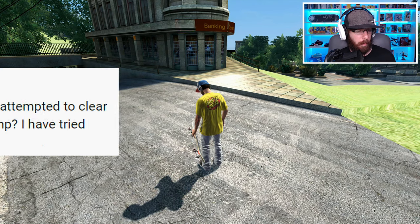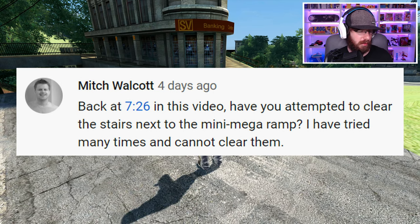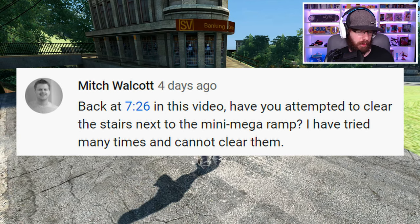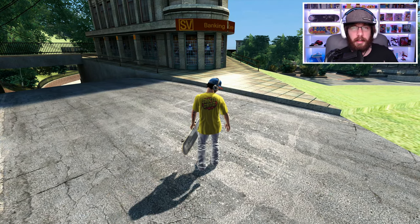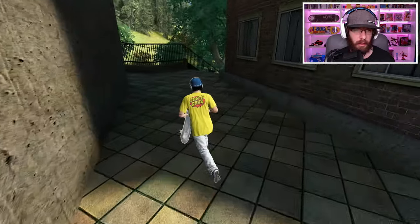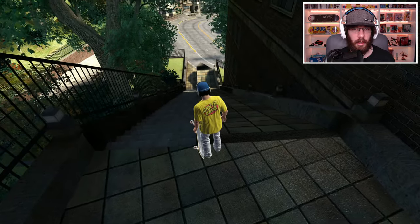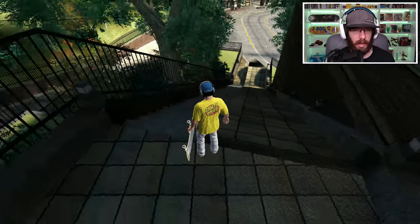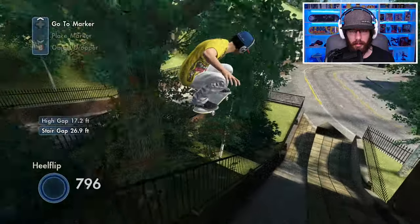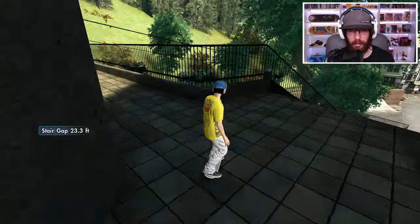Hopefully I'm saying that right. Back at 7:26 in this video: have you attempted to clear the stairs next to the mini mega ramp? I have tried many times and cannot clear them. I'm right beside the mini mega right now. I think I know what stairs he's talking about — hopefully these are the right ones because that's what I'm going to try. It's these stairs right here on the side of the mini mega. Is the impact going to be too much? Let's try to get a running start. I don't know if I can just clear it like that.